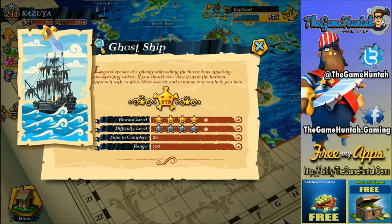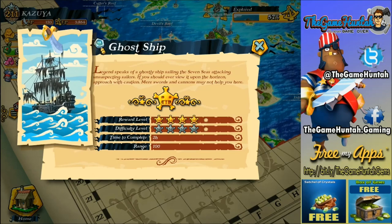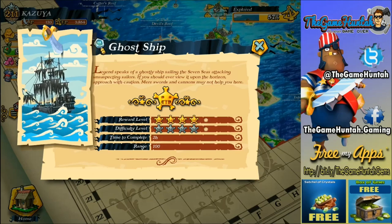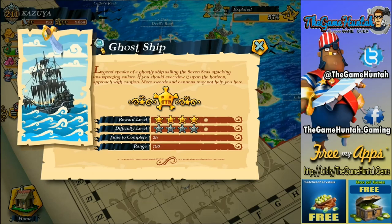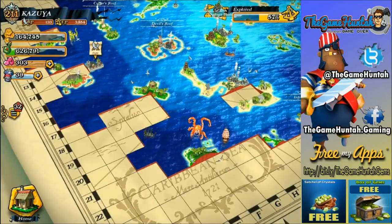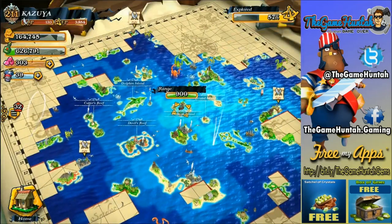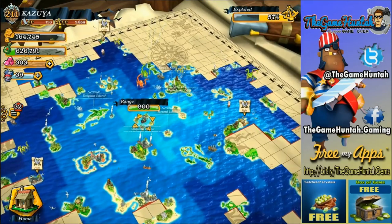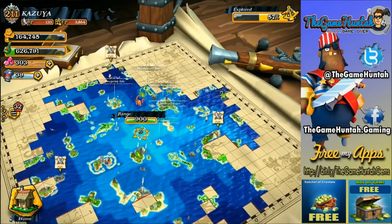Look at that — a ghost ship is on the map! For that one I need to upgrade my Skellywax and probably my Priestesses. Those are the two units that are really good against ghost ships, but I think there's a special upgrade I need to get first before going against those spooky ships.